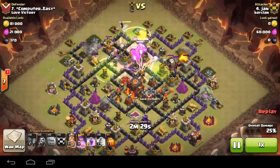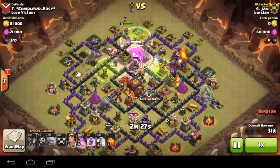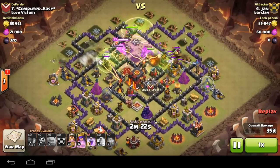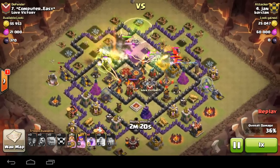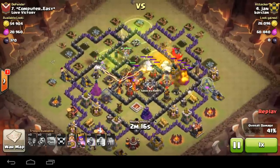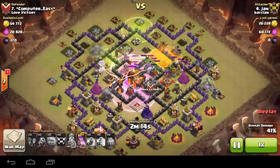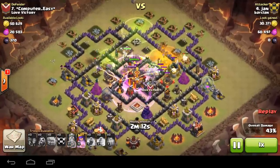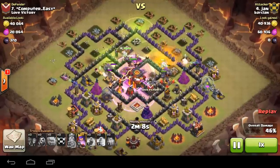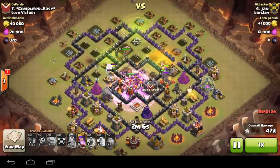He used 3 jump spells — 1 on the left, 1 on the right, and 1 down the centre — to get those golems through without bashing the walls. The enemy clan castle has dragons; we're coming across a lot more dragons now. I guess that's common because it prevents clan castle troops from getting wrecked by poison spells.